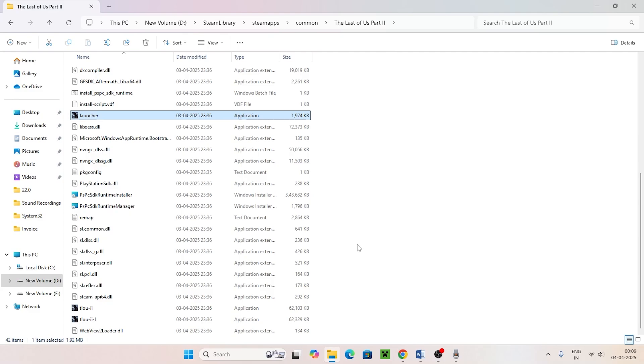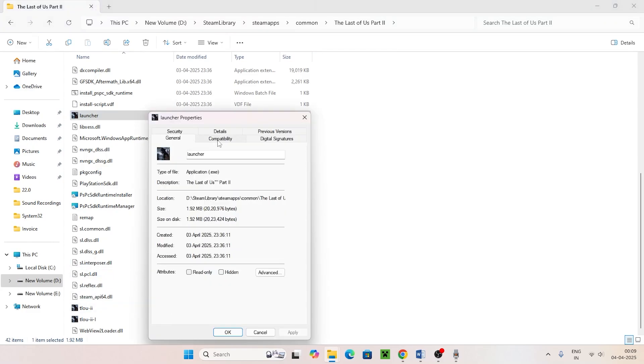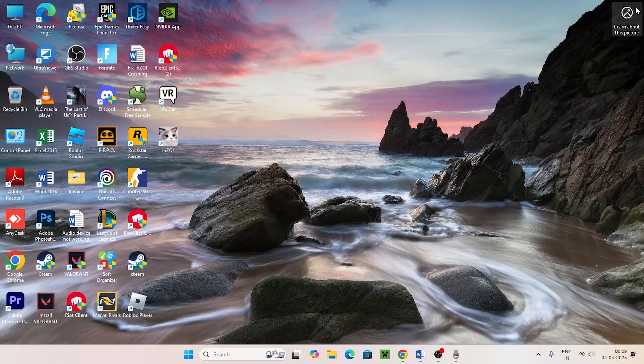Also, right-click the launcher, go to Show More Options > Properties > Compatibility, check 'Run this program as an administrator,' and also check 'Disable full-screen optimizations.' Click Apply and OK. Then go back to Steam and move on to the next step.